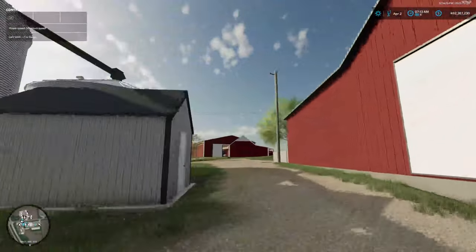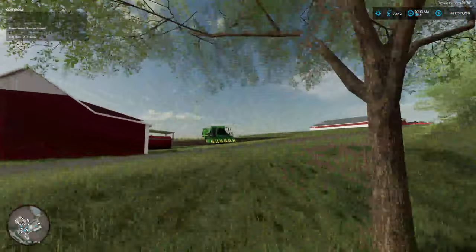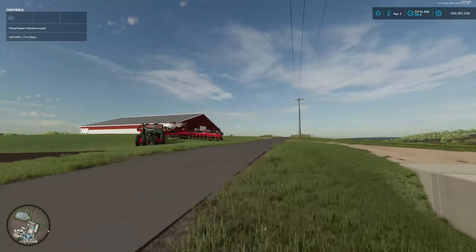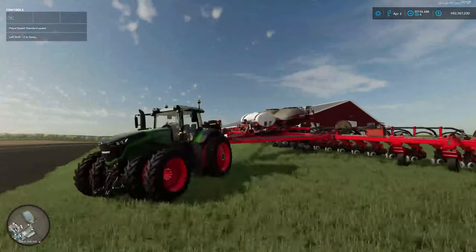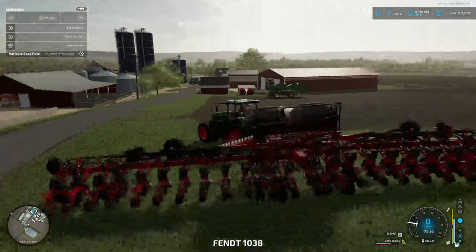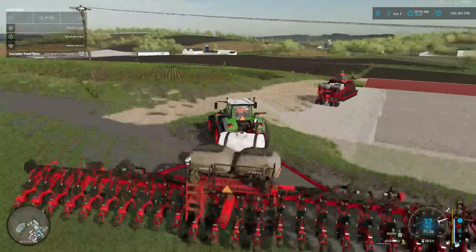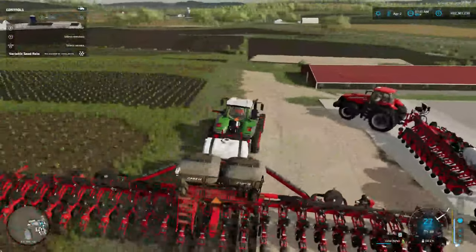So we're into April already. Last episode was cotton planting, and today we're going to be doing some corn planting. We're probably going to hop up in the field again. So we're going to be doing some DeKalb corn — I believe that's how you say it. And there's some cotton already coming up now. Look at that cotton.